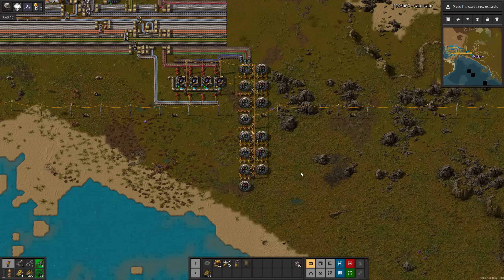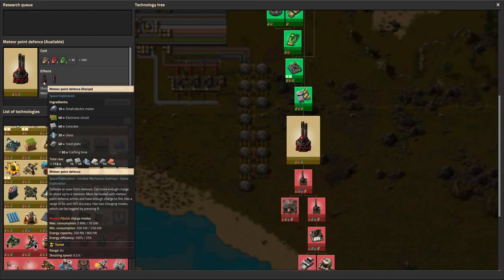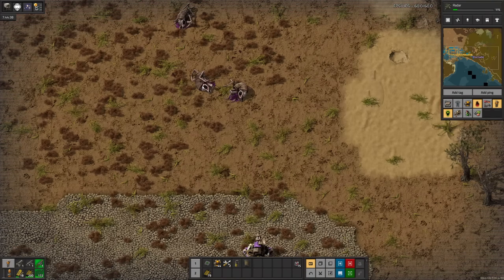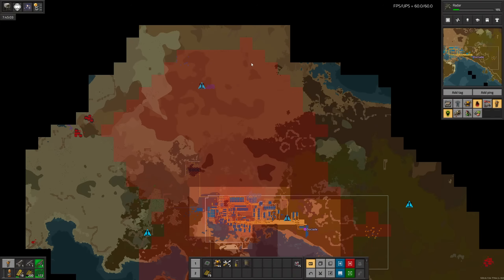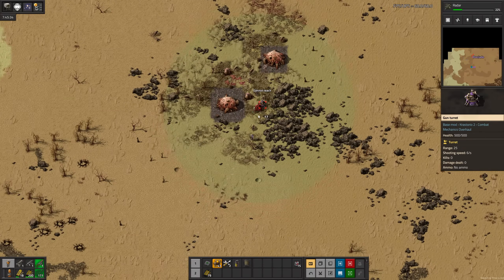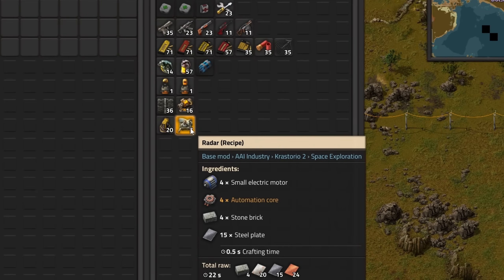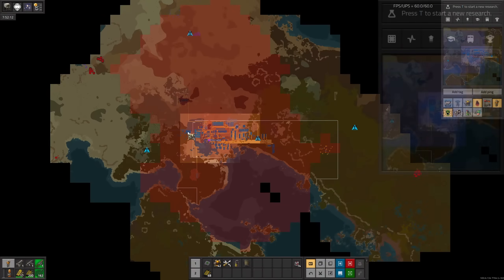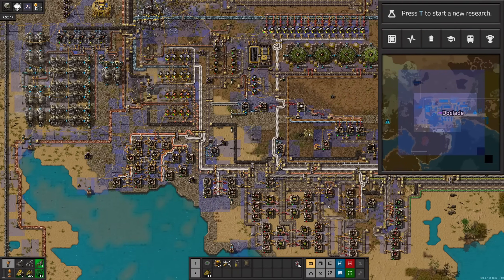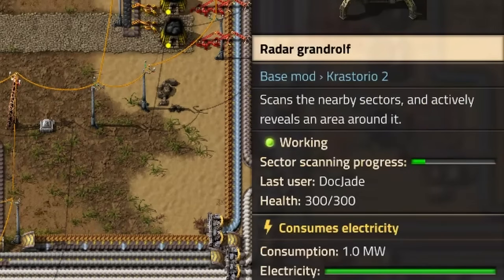We should defend ourselves from meteors at some point, but our base isn't too big so I don't think it'll be an issue. Let's do radars instead, especially since we're starting to get attacked by a few biters now. I wasn't quite sure where they were coming from, but then this pollution flickered and I immediately knew. After a battle shorter than the Anglo-Zanzibar War, that's radars. If you look at the minimap, you can see the coverage of the radar — the size of which cannot be described with words, but if I were to try, I'd say mondo. It also scans sectors very quickly. Looks like the rocket is a prerequisite for yellow science.